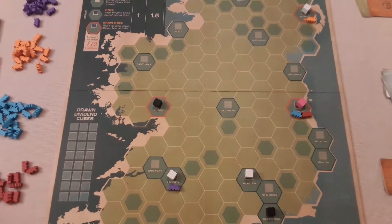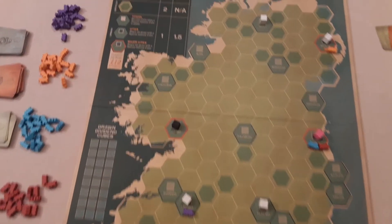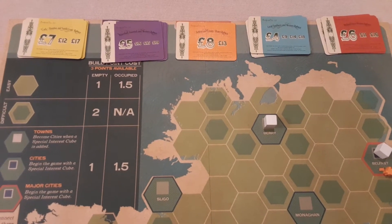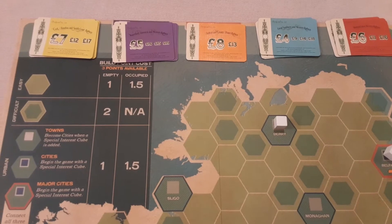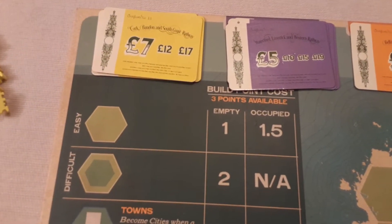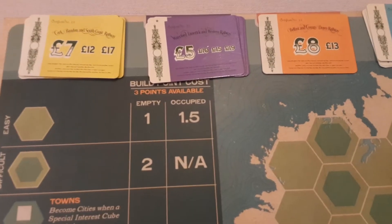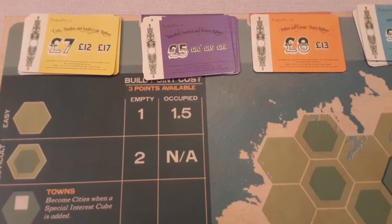In this game we head to Ireland as investors, investing in these five companies at the top. Before we kick off, we'll be auctioning shares from left to right, so yellow will start the bid at that bold price. Whoever wins takes the share and then kicks off the next auction — purple, let's say they go six.